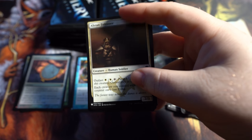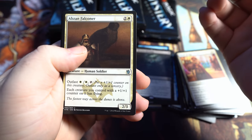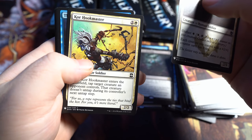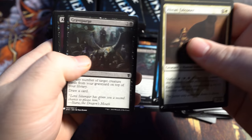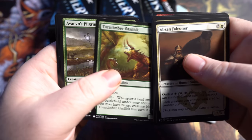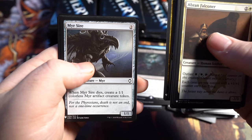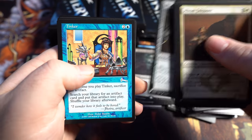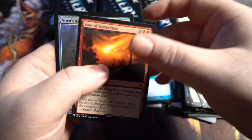I haven't pulled any Mythics yet. The first box we opened we had 16 Mythics, then we had 8, 5, and 5 in the boxes I've opened so far. That first box was definitely an outlier. If you want to see the 16 Mythic booster box opening, feel free to click the link in the description. We got Tinker — I don't remember if Tinker is really worth anything, I'll put it there just in case.